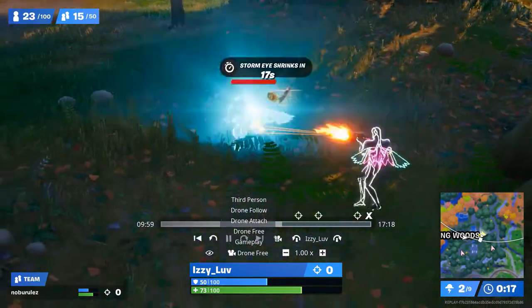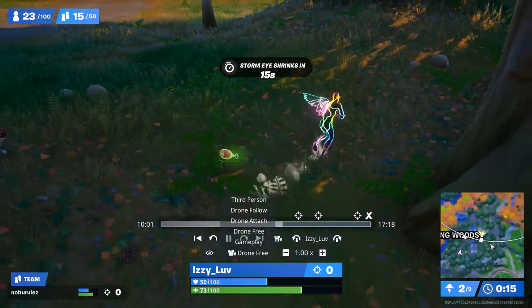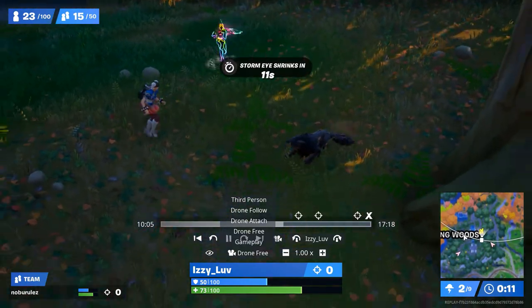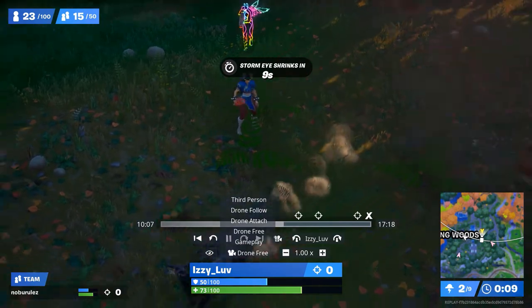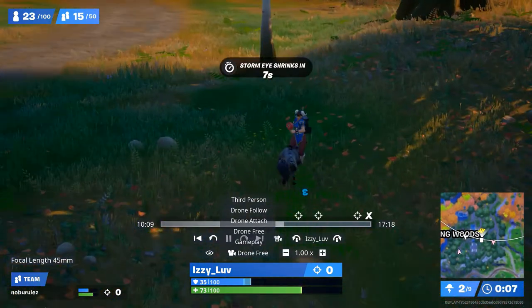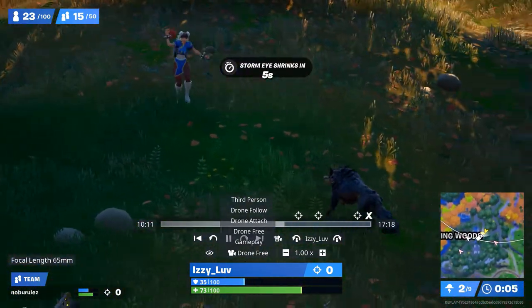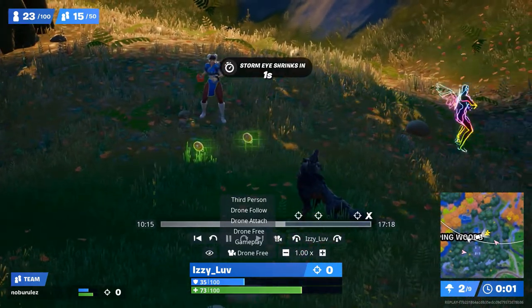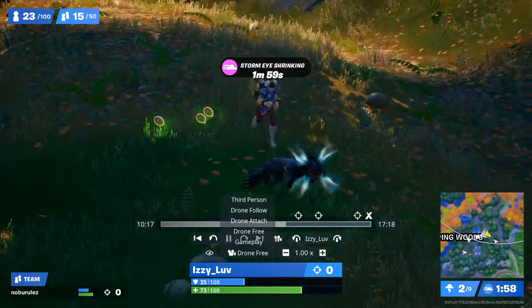Hello everybody, this is KappaGaming and today I'm gonna show you how to tame the new wolf in the new season of Fortnite. First of all, make sure you actually kill one wolf and then get the meat from it. Make sure you stay a little further away and just throw a couple of pieces of meat around on the ground like this.